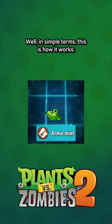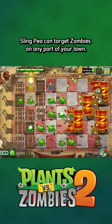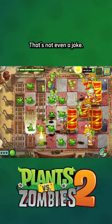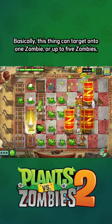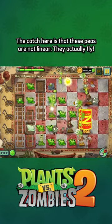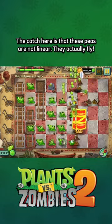In simple terms, this is how it works. Sling Pea can target zombies on any part of your lawn — that's not even a joke. Basically, this thing can target one zombie or up to five zombies and hit them with peas. The catch is that these peas are not linear; they actually fly.